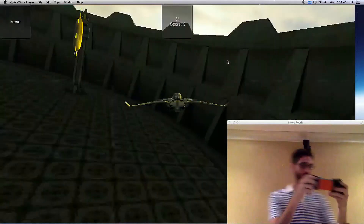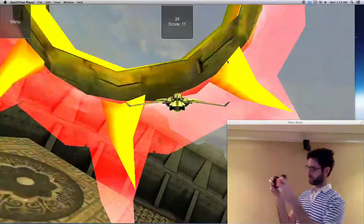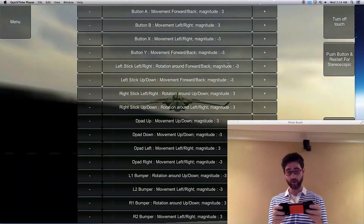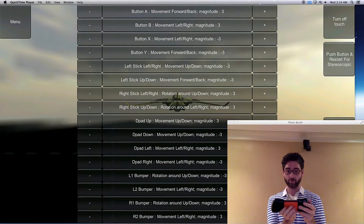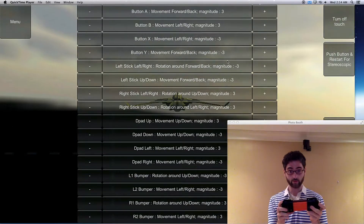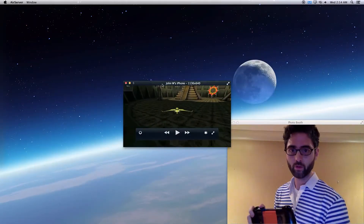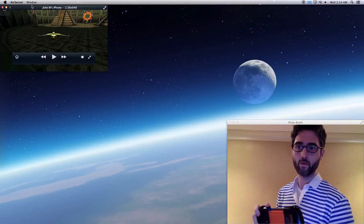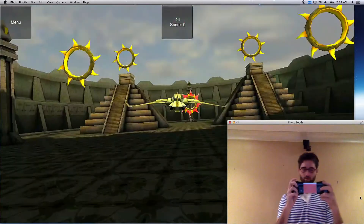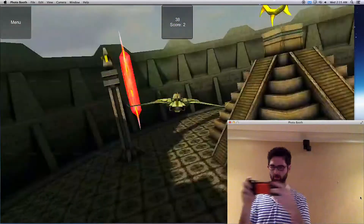There are 16 buttons on this thing, including joysticks — not including the pause button. You can go in and change the sensitivity for all of these different inputs. Not only can you change the sensitivity, you can change which button does what. Six degrees of freedom — you can change rotation or movement. It's fully customizable with the gamepad.